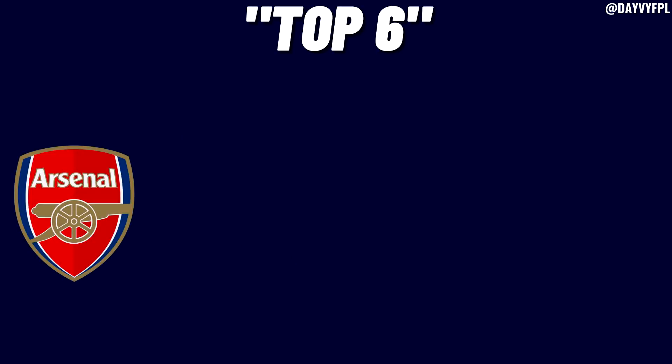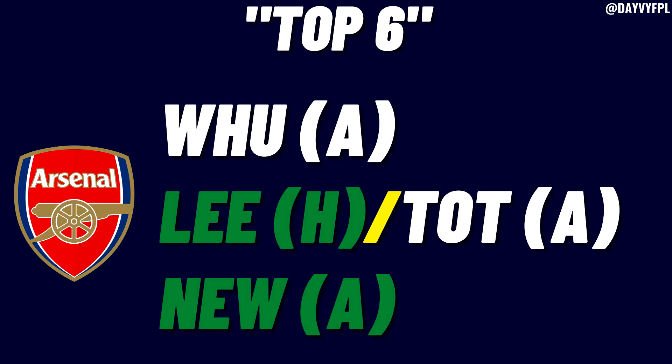Moving to Arsenal, whose game week 35 fixture is West Ham away - potentially a heavily rotated West Ham side due to their Europa League involvement. In the double game week 36 it's Leeds at home and Spurs away. Game week 37 brings Newcastle away, a nice fixture on paper though Newcastle's home defence has improved. Saka is a great asset if he recovers from his knock. Ben White is quite cheap for Arsenal coverage, and Martinelli in that forward line looks strong. Arsenal provide some nice budget options and have the drive to finish in the top four.